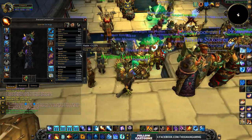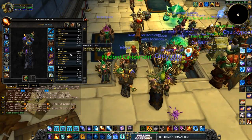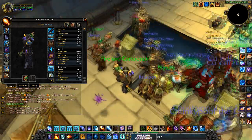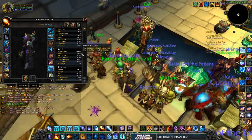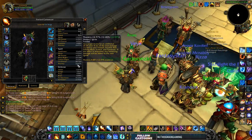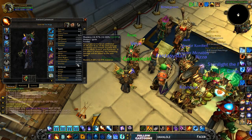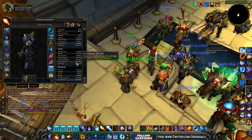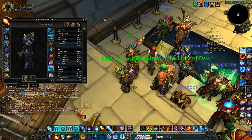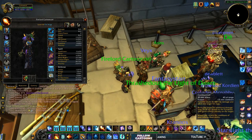Haste is still a useless stat — you will not use it as fire. Some people may disagree, but this is what I use. As opposed to frost where mastery was worth it, now it's not as important. The top stat you need is crit, because you want to get off a ton of hot streaks. When you get two spells in a row that crit, you get a free Pyroblast, and then you can go into a nice Combustion and get a bunch of damage off.